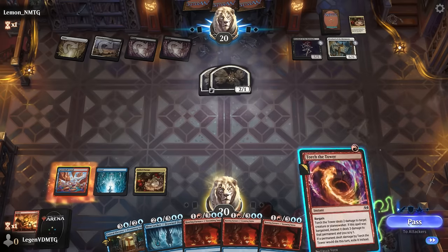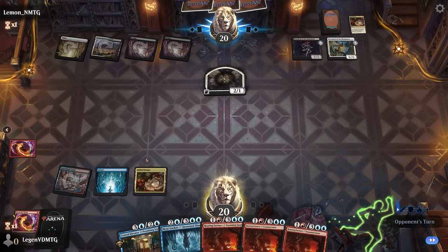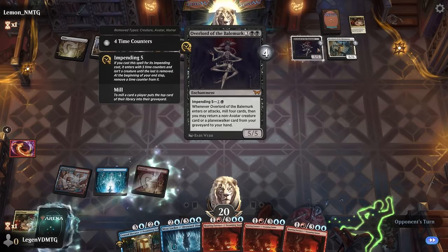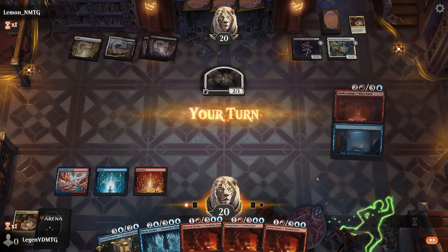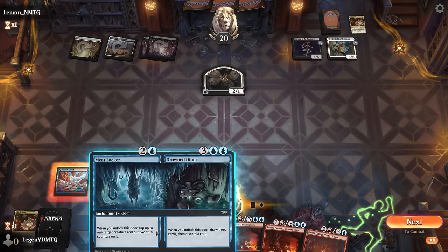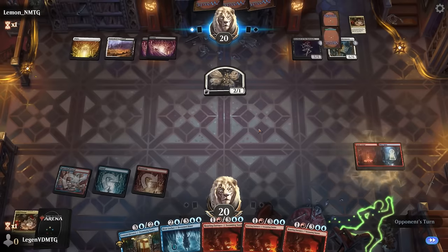At least we'll be able to take out one of the flyers. These Overlords are quite scary — our opponent might also have ways to speed up the process. Smoky Lounge might be the play now just to give us more mana, even though I'd like to hit more land drops, in which case playing Stairs to surveil could help.